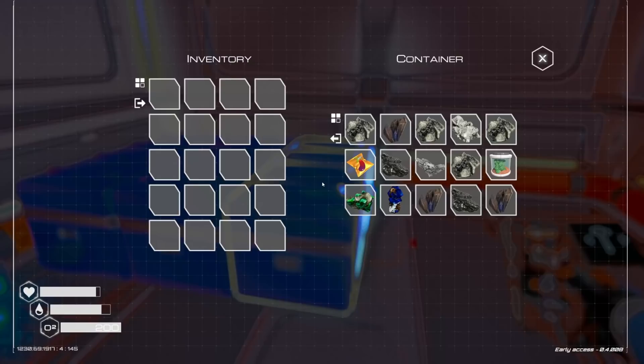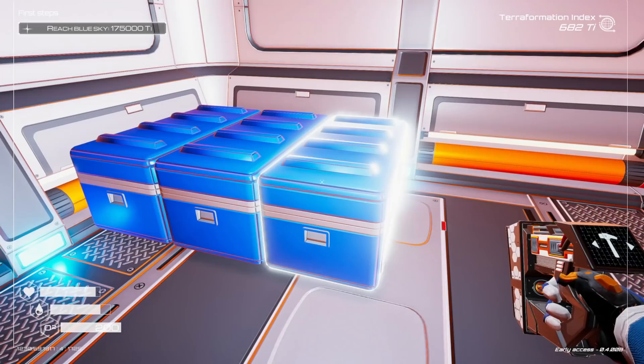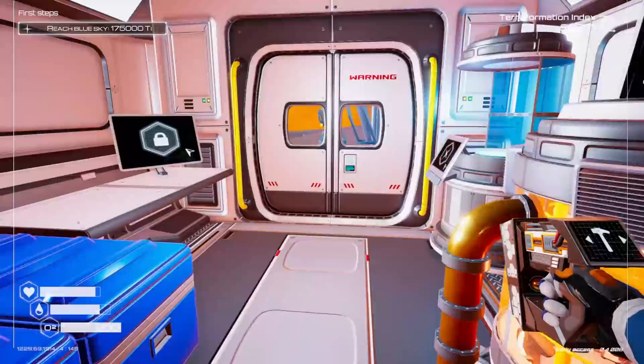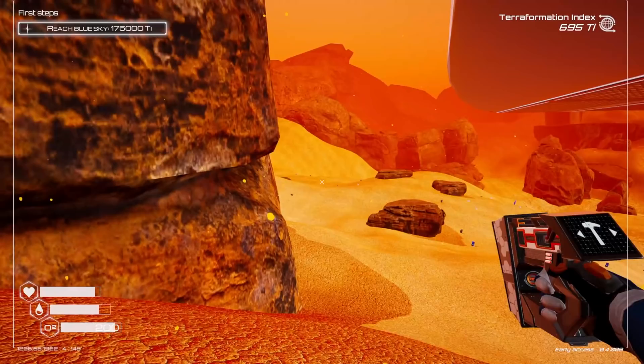Let me go and grab some things. We need two iron and titanium per room. There's one, two, three, four rooms worth — let's go ahead and grab those and get them built out. Right now I'm just going to keep adding them semi-longways for now.